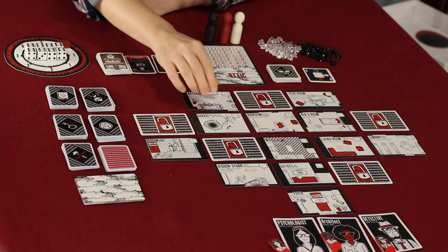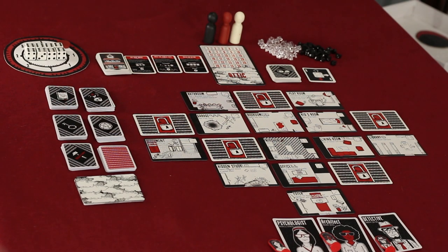First and foremost, you're going to lay out the room cards in this formation on the board, with the foyer at the bottom and the attic card at the top. Notice that there are locked and unlocked room cards.